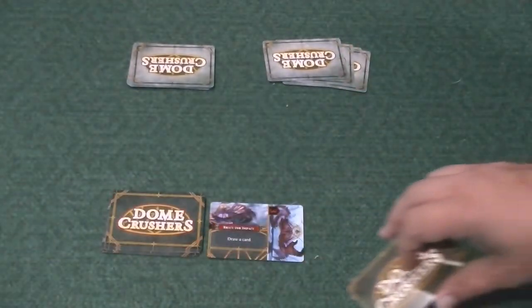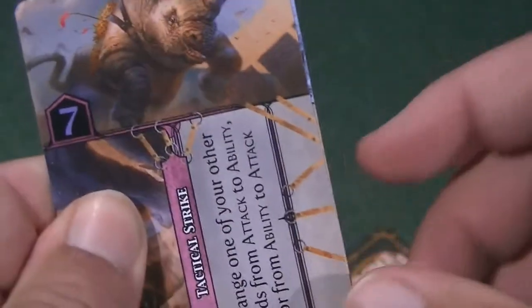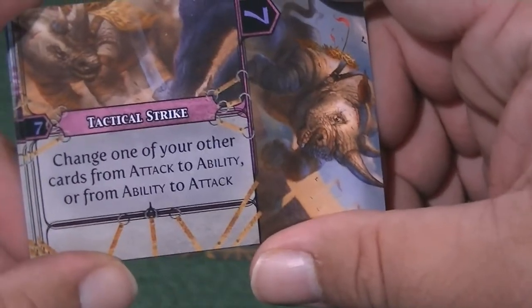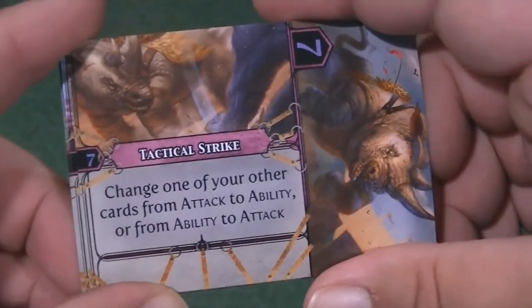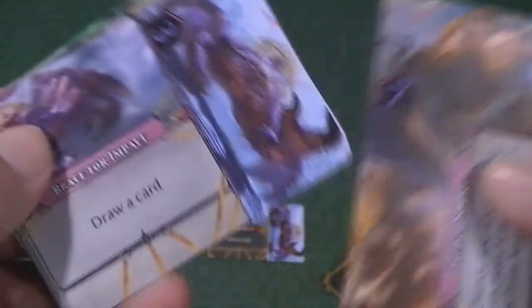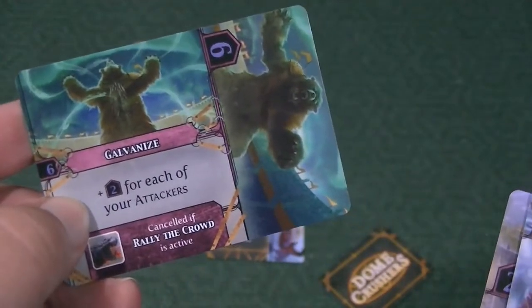Let's see what we got for the other hand here. We got some of the big hitters — a number seven, the Tactical Strike: change one of your other cards from attack to ability or ability to attack, and when you do that you enact the ability. Here we have Brace for Impact — draw a card. Lay Low — draw a card, minus one. And Galvanize — plus two for each of your attackers.